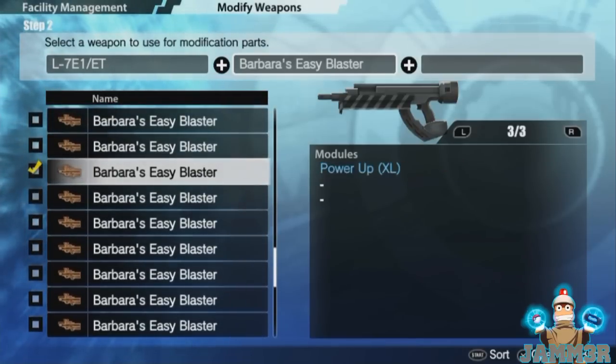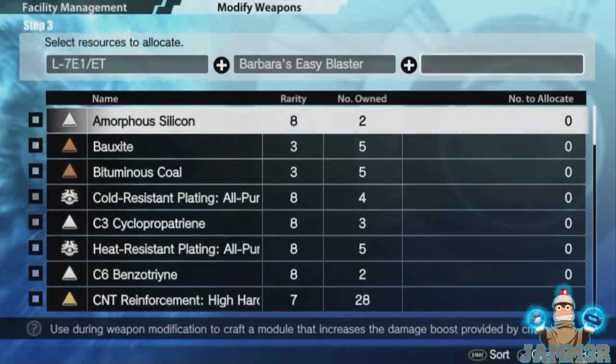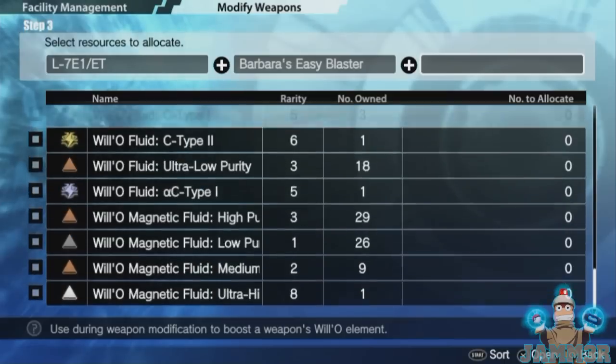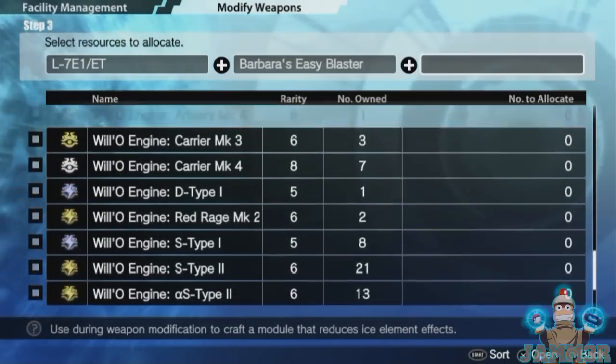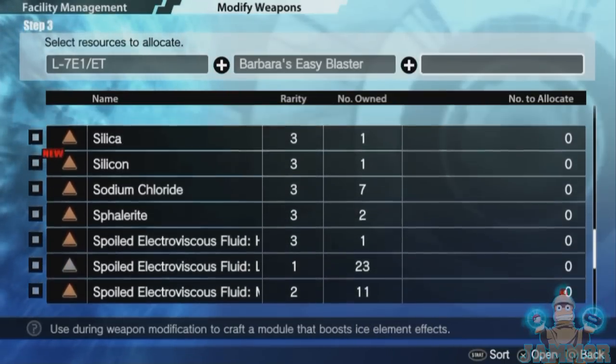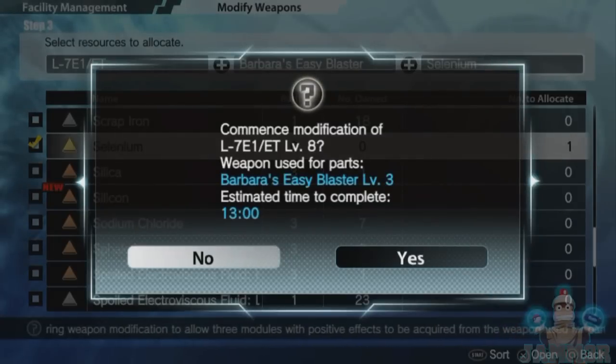As a side note: automatic weapons love three specific mods — Effective Range, Accuracy, and Firing Speed. Accuracy is actually really important. In my PvP guide I'll go over in detail why these mods are so good for automatic weapons, so stay tuned for that.